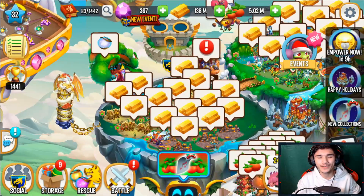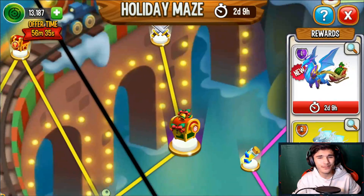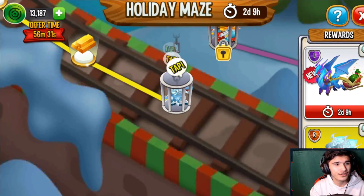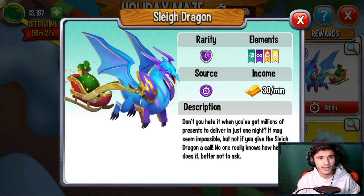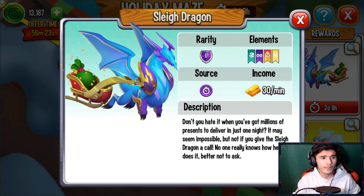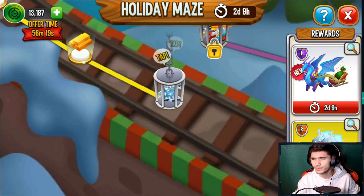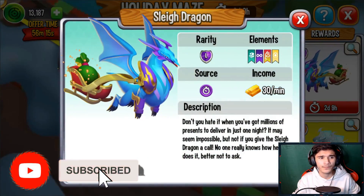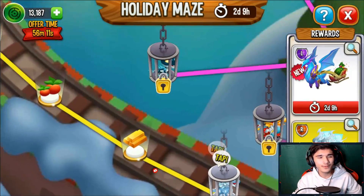Hey, what's going on guys, welcome back to another Dragon City adventure! In today's video I'm going to be spending my maze coins in the holiday maze. I currently have 13,187 and there's a limited time path dragon called the Slay Dragon. It costs about 9,800 — basically 10,000 — and in today's video I'm going to be getting it, so let's go ahead and start.